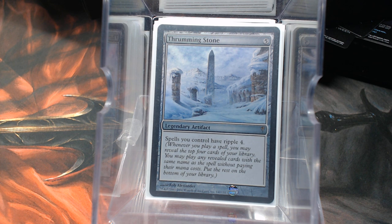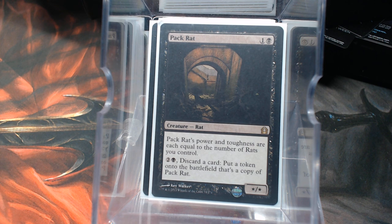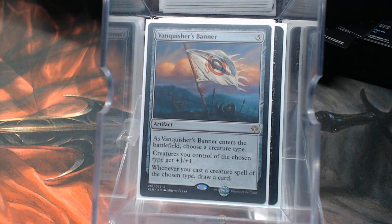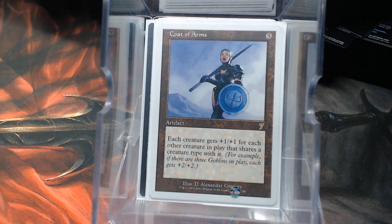33 is the correct number for the rats, but it didn't stop there. He had Rat Catcher, so on the off chance you don't have a rat you just go search for one. Pack Rat is beautiful — it gives power and toughness equal to the number of rats you control and lets you make copies. He also has Vanquisher's Banner, Door of Destinies — which is perfect because even with Ripple you're still casting them — and Coat of Arms, because let's do all the things.